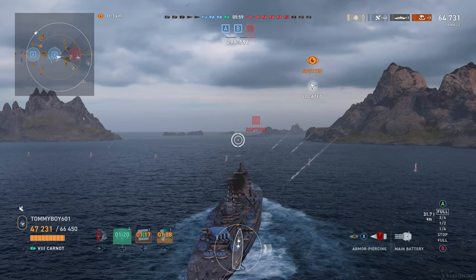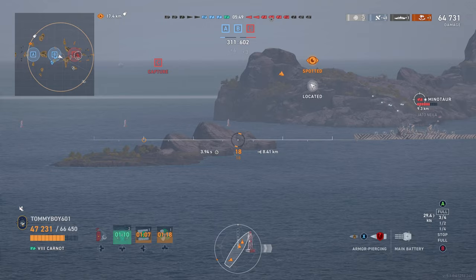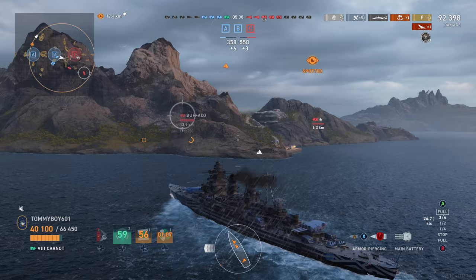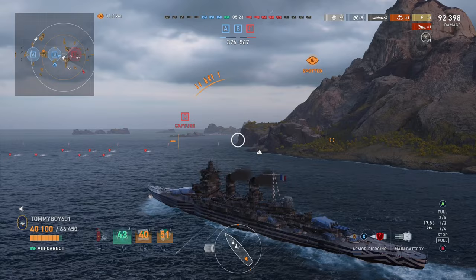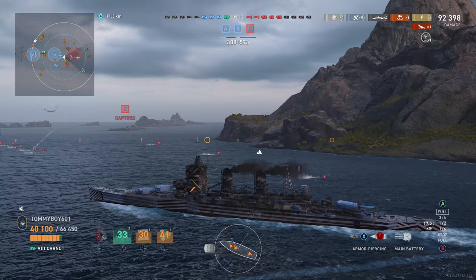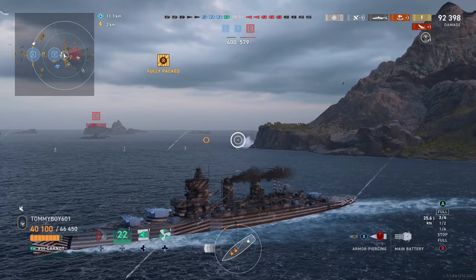We've now captured B and we need to try and find ourselves some angles if we want to win. We are being constantly spotted, which isn't great. Minotaur pops up right here — we can see those shells sailing beautifully, and pop goes the Minotaur. Beautiful. Exactly what you want from a ship like this — a beautiful dev strike. And we're like, ooh hello, Mr. Buffalo. Is this dev strike number two on the table as more torpedoes come in? We have our sonar going just because we know there are enemy torps out and about.